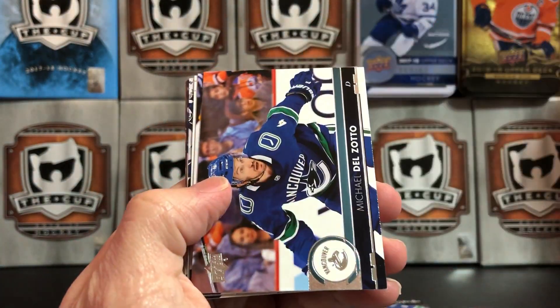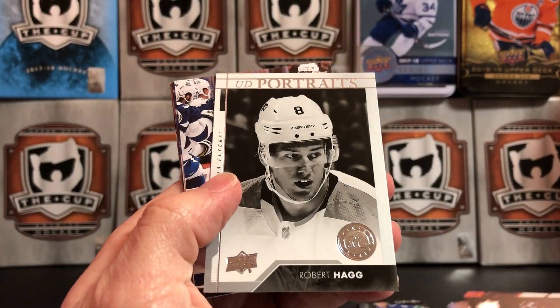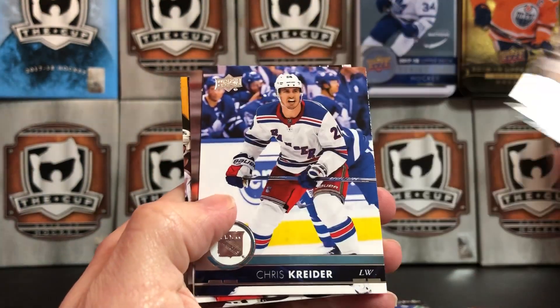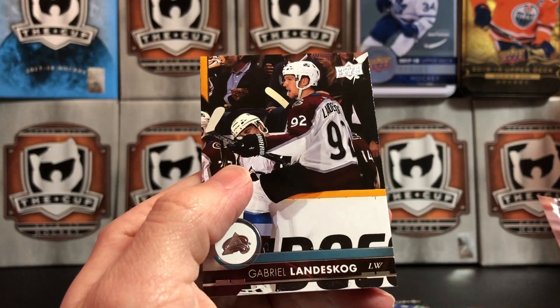Sean Couturier, Michael Del Zotto, Craig Smith, and another Upper Deck UD Portrait rookie — Robert Hagg. Steven Stamkos, Chris Kreider, Drew Stafford, and Gabe Landeskog.